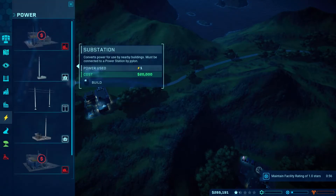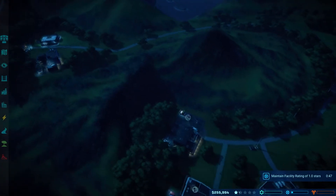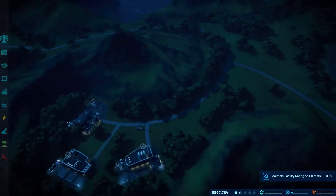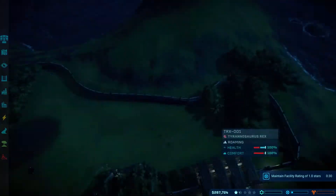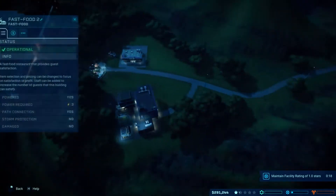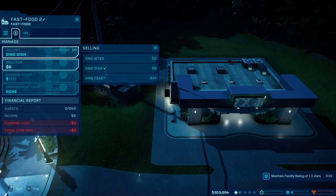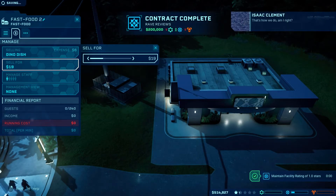We're going to need a power thing as well. Get some food in at least — try and make some money that way. It's a long way to walk down to the T-Rex but unfortunately there's no other way. We really need an ACU unit. Are you hungry or thirsty? Visit our new fast food restaurant. That's how we do it — am I right?